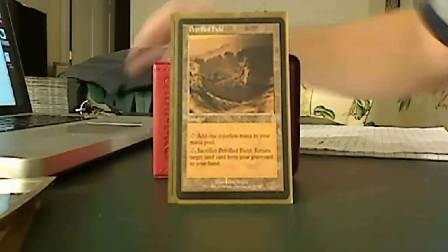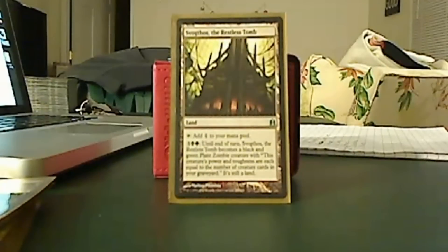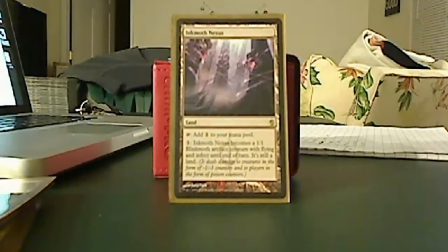I get into some more specialized lands that help the deck. Petrified Field helps because this is a Dredge Reanimator build — if I drop something I really need, I can use it to get one back. Swarmgoss works really well once I get a good amount of cards in my graveyard because he becomes a pretty big beater. Inkmoth Nexus has led to a bunch of surprise kills, especially with some of the equipment in here. I don't run Cabal Coffers anymore — I used to, and it just got really dumb, so I took it out and built the deck a bit differently.